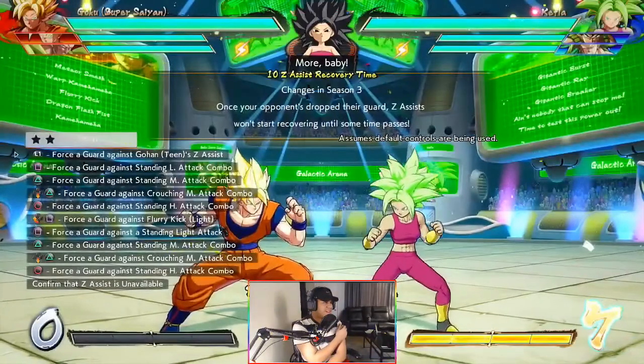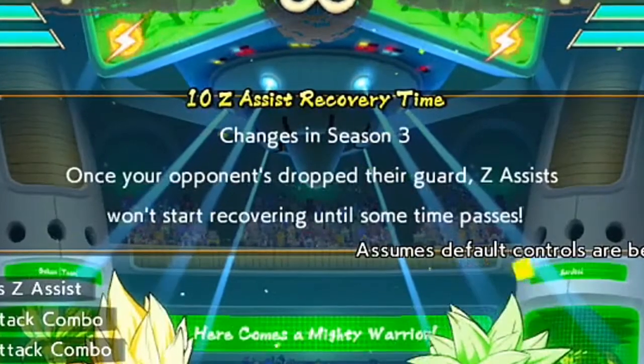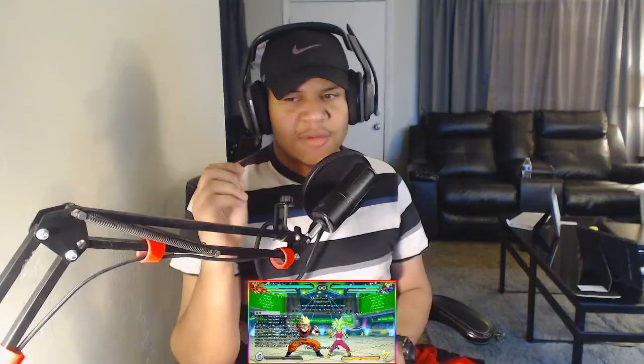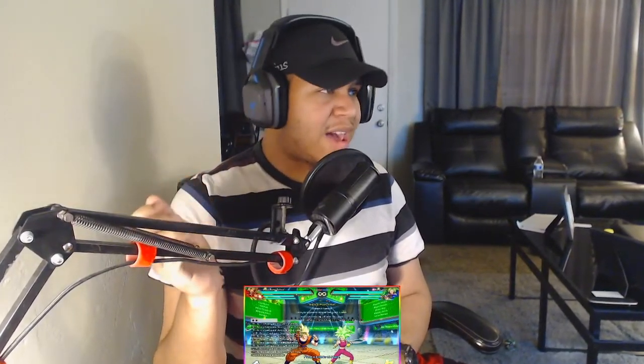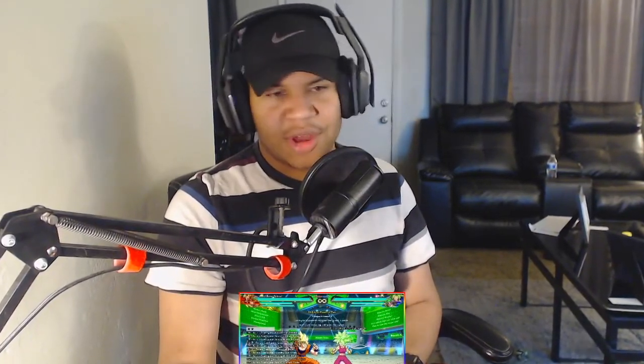Number ten: Z assist recovery time. Once your opponent drops their guard, Z assist won't start recovering until some time passes. I wish they would tell us exactly how much time it is until you're able to get your assist back, or when your opponent's out of block stun — but who knows, maybe someone will find out eventually.